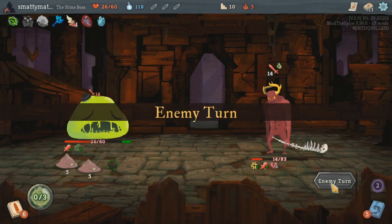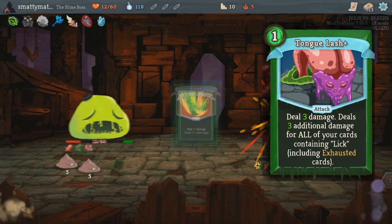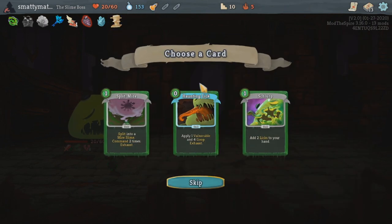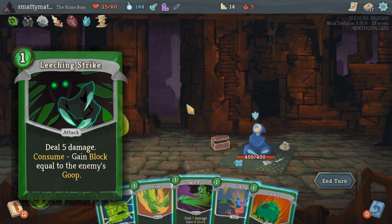This whole lick deck is an entire archetype; there's even a card that gets 1 extra damage for every single lick you have in your deck. And there are a lot of different attacks that gain a bonus effect when consuming goop, like Leeching Strike gaining block equal to the amount of goop consumed.